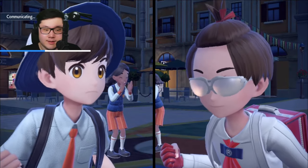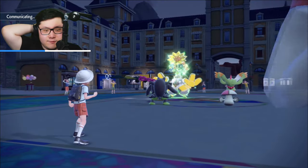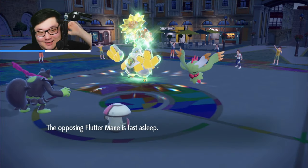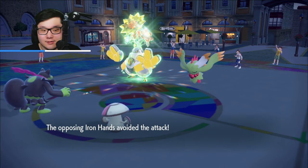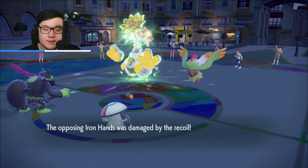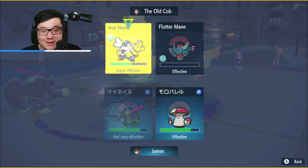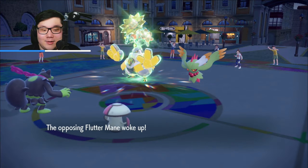We go for the Pollen Puff and get back to full. There's a chance that Fluttermane just is not able to move for multiple turns, buying Okidogi more time. Hopefully that doing something will not be missing Gunk Shots. It's not too bad if I miss one. I'm glad I Pollen Puffed. As you can see, there's a reason I'm playing it more safely — I have the ability to maintain momentum. If they want to protect, that's fine. I'll do the same play again of Pollen Puffing and Sporing.